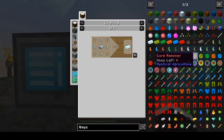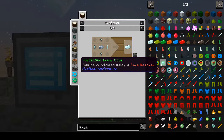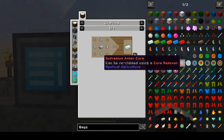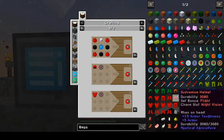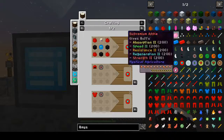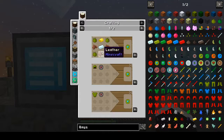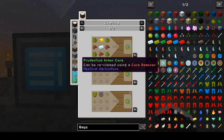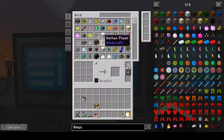We're wanting to make 4 of each of these cores because it takes one for each piece of armor. For the Praedium armor, you need a Lapis Block, which I don't think that I have.